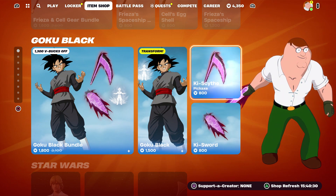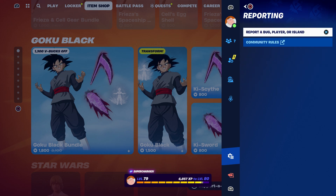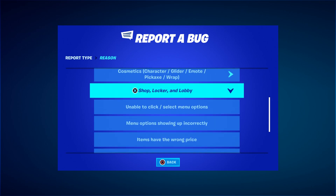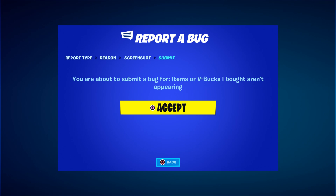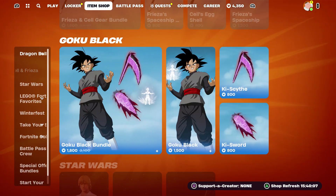Then click on Close. Then hover to the pickaxe — the two pickaxes — press the pause menu, go to Reporting, then Report a Bug. Go to where it says 'Shop, Locker, Lobby', and then go to where it says 'Item or V-Bucks I bought aren't appearing'. Click on Continue and click on Accept. Then click on Close.